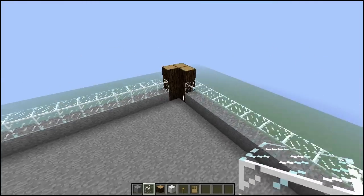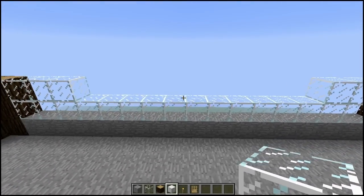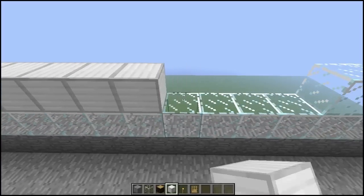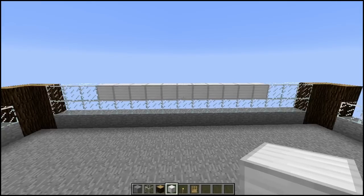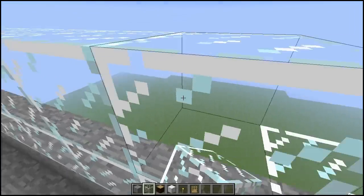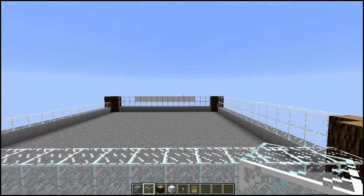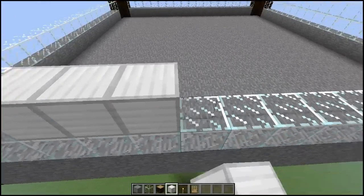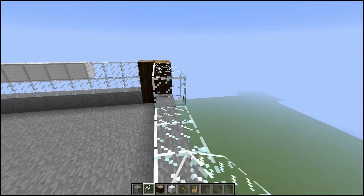For the next layer, come in just three blocks from the edge on both sides. In the middle, I recommend using a different type of block — there should be 11 of them across. These blocks are important because those are the blocks that your village doors are going to sit on. For the adjacent and opposite sides, just continue doing the normal glass pattern — come in three on each side and drop down your 11 door blocks.